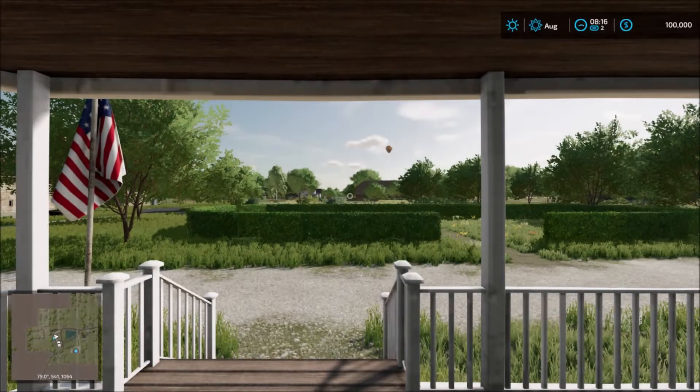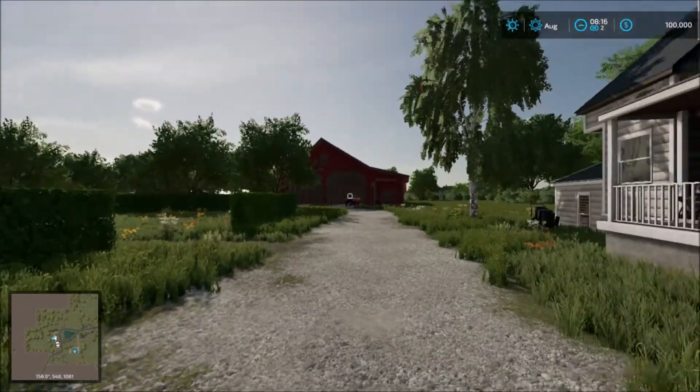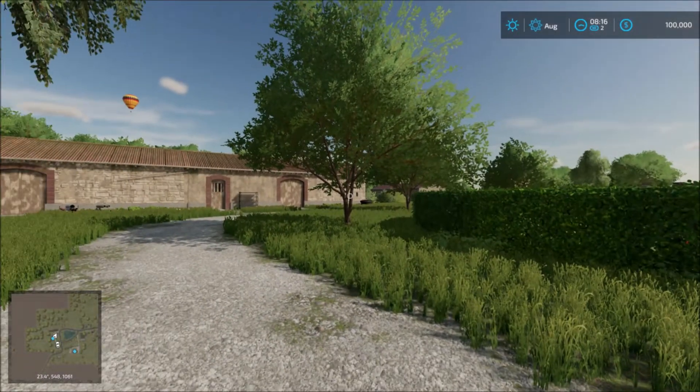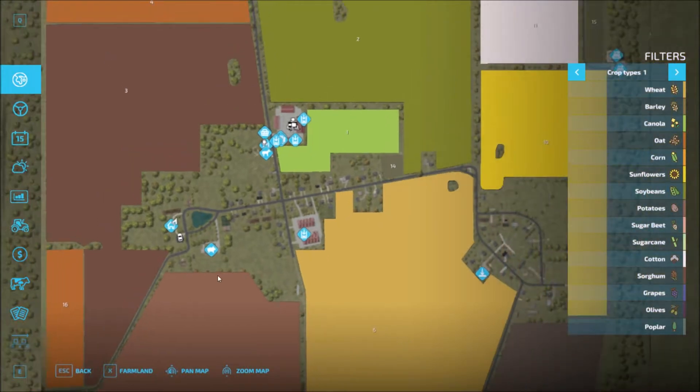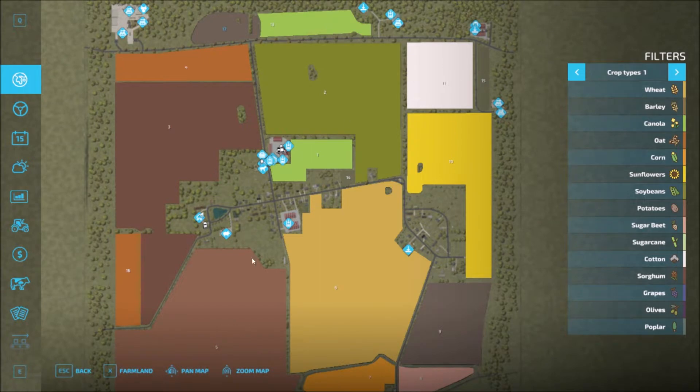We start off at the main house here. As I walk out, the main house is here and the parking shed with the truck, and the main farm is in the distance in that direction. Here is how the map looks. Most of the sell points are in the center and up north. The main house is here and we have what looks to be a pigsty close to the farm, and then what looks to be horses at the main farm.